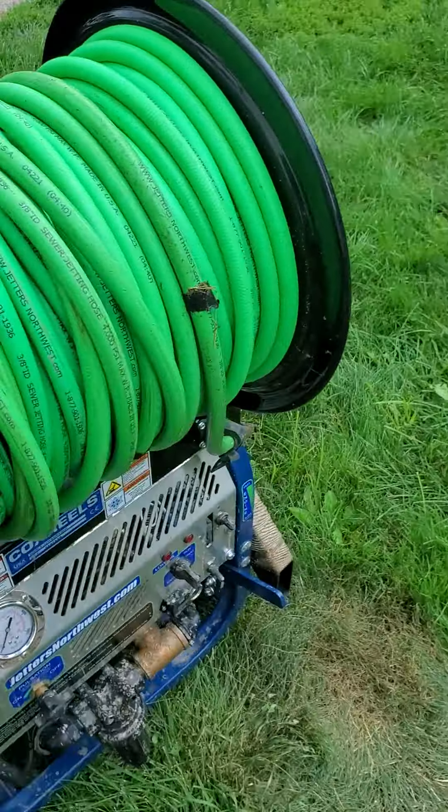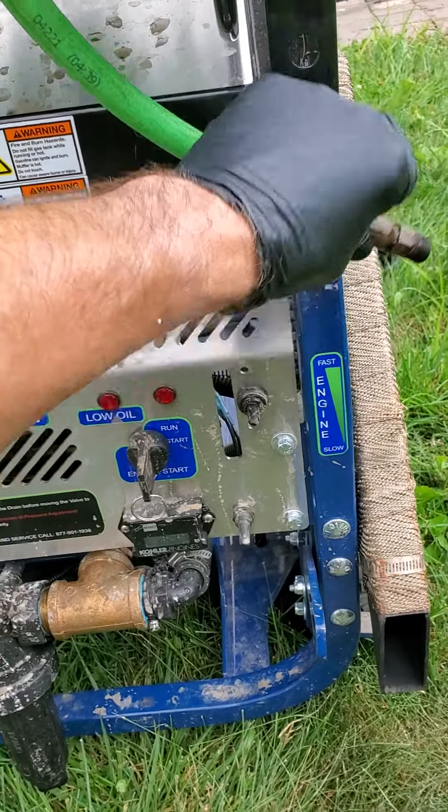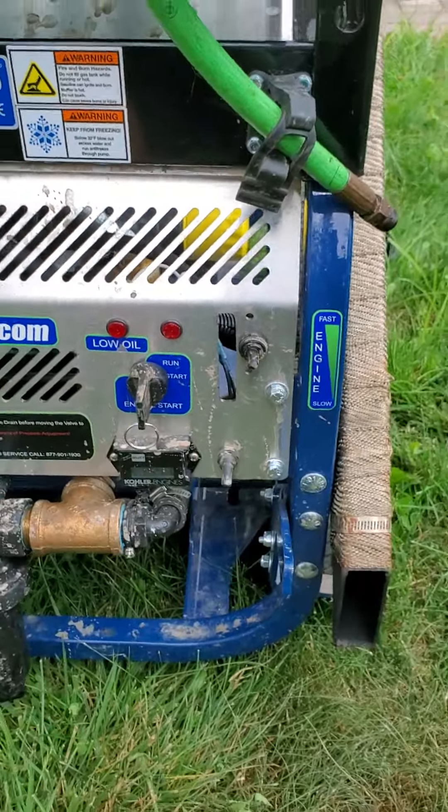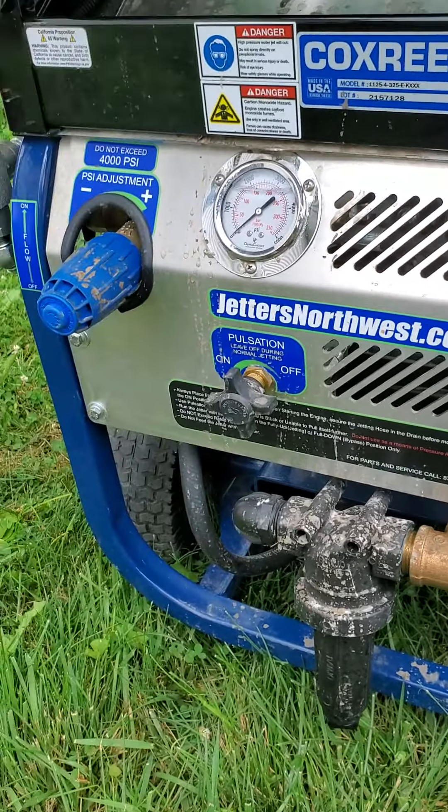On this job, luckily it didn't catch the grass on fire because they've had a lot of rain, but you can see where it's turning it brown. It's hot, so you're always facing this way with the hose coming off. The other thing I don't like is this hose keeper — I'm assuming it's supposed to be their handy hose keeper, but it ends up dripping all the time on the muffler.